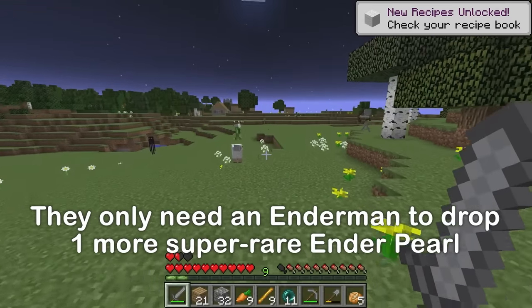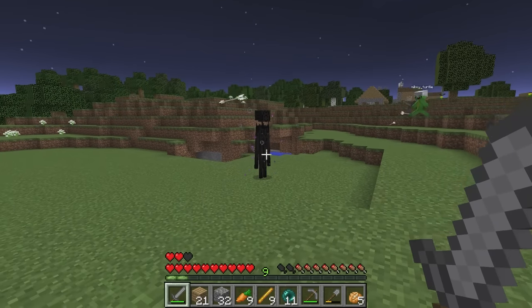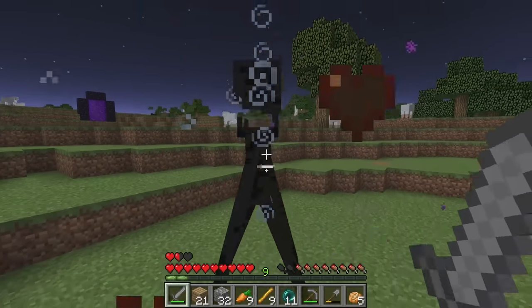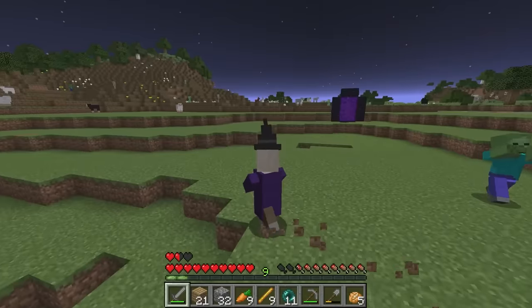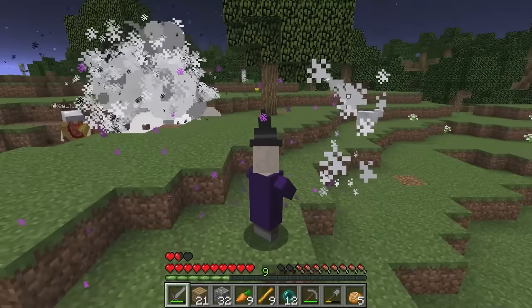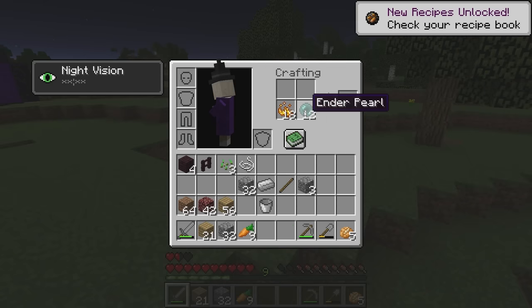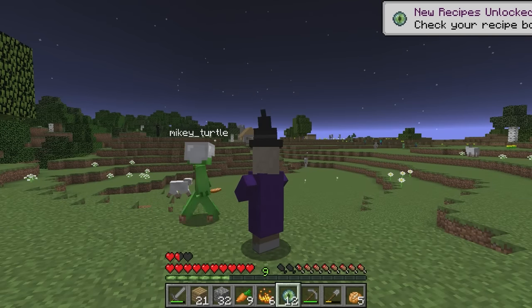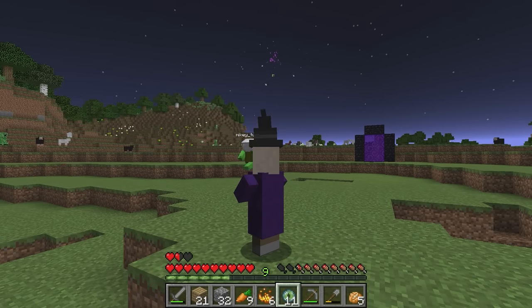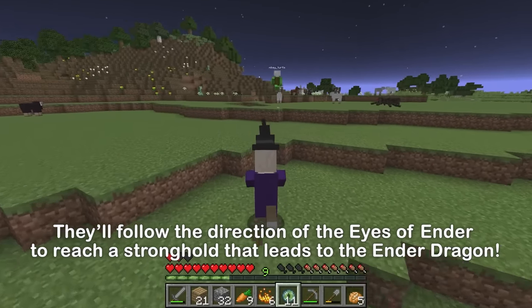Where'd the last enderman go? There he is — over here! I'll get him, I'll hit him with potions! He ran away — over there, behind you! Yes, it dropped one! We have 12! We've collected 12 ender pearls, so I'll combine blaze powder and ender pearls to make eyes of ender, and now to toss an eye of ender and follow where it goes. It shattered — oh well, the 11 we have should be enough. Let's search for the stronghold!